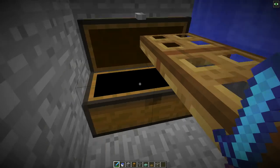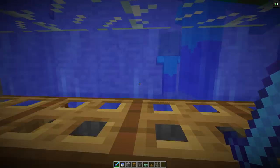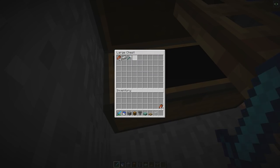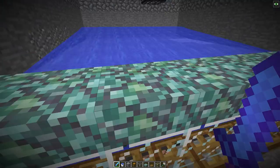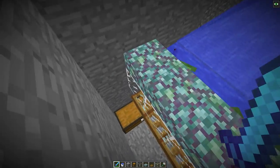We got a trident! I looked in the chest and there was about 30 rotten flesh, one iron ingot, and now there's a full trident in there. That took maybe just over 20 minutes. One of those drowned I killed did drop it — it actually works!